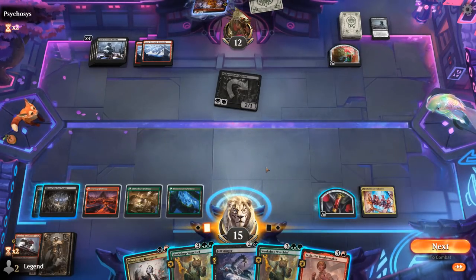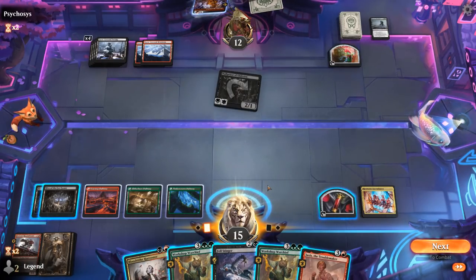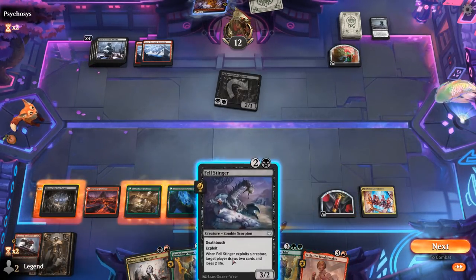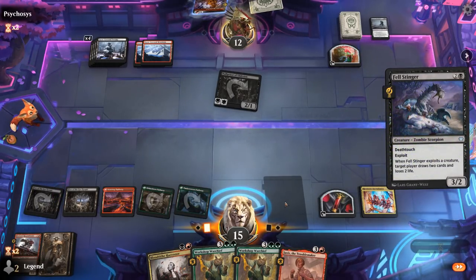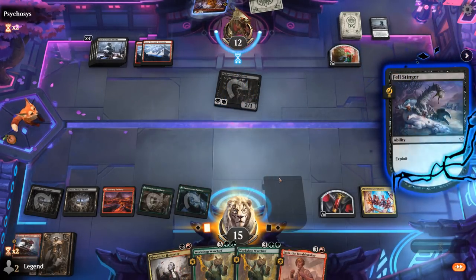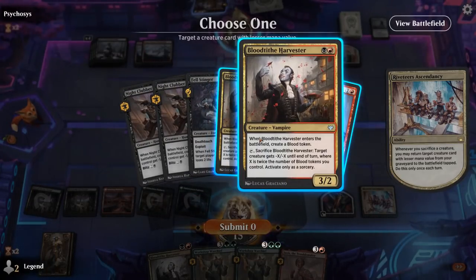Jaxis could be quite promising too, although we only have single red so can't Blitz and activate yet. There are a ton of options — I kind of like just Felstinger sacrificing itself to draw two and get back a Harvester, as opposed to playing a Warchief without Blitzing it. We can also play another Harvester from hand. Opponent could have removal in response, which was a reason to maybe play Harvester first so we still have something to exploit, but we wouldn't be triggering Ascendancy that way. So we'll do the drawing and get back Harvester.